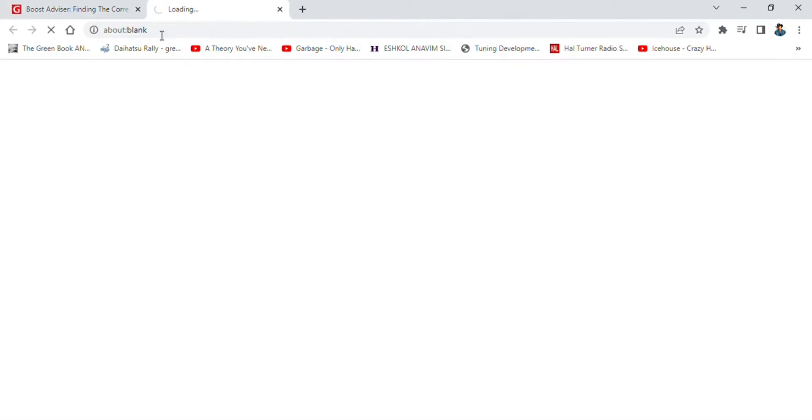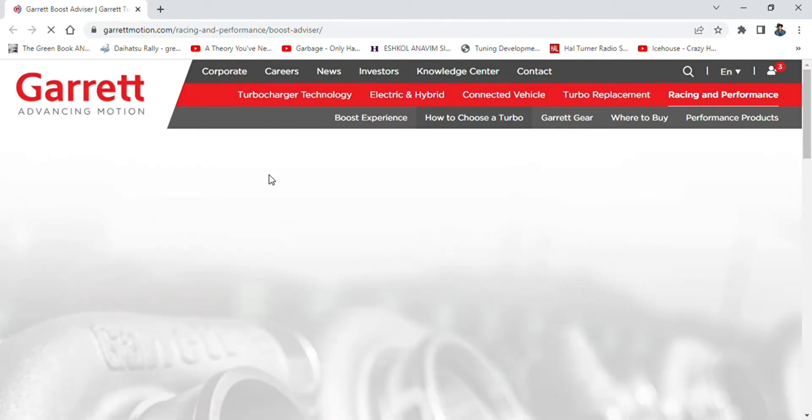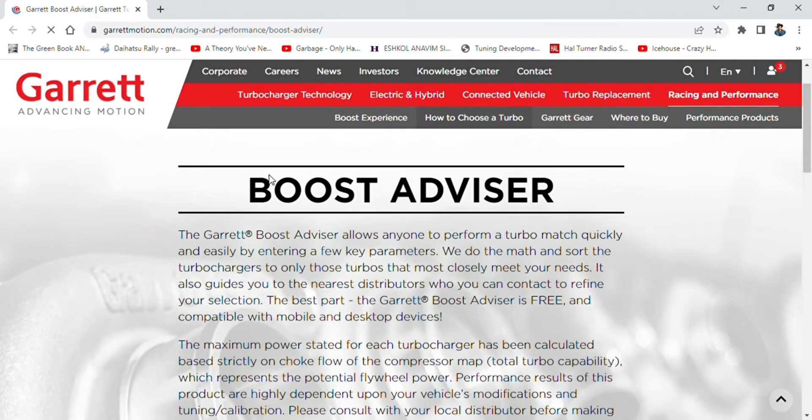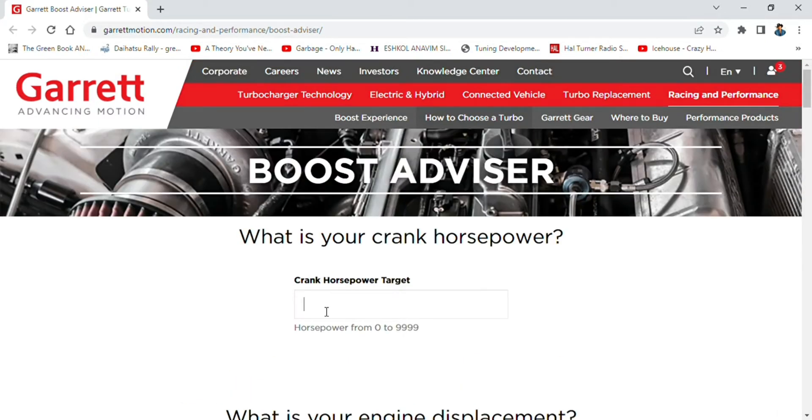I might also want to add — a lot of guys go for the TD-04s. I do know the GTX 2860 works miracles with a Starlet 1.3 or Corolla 1.3 engine and bigger size engines as well.